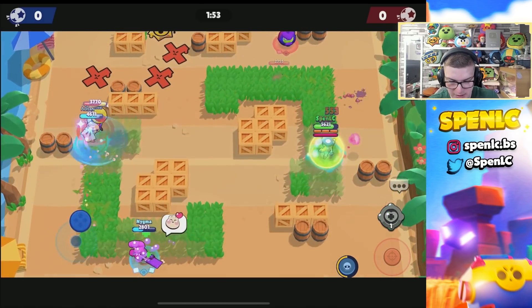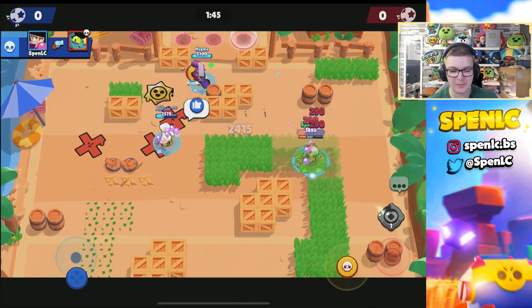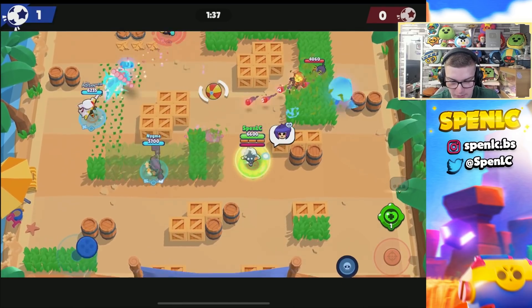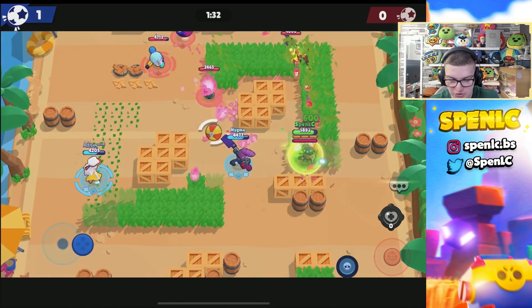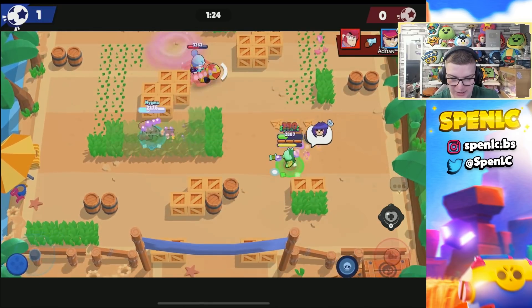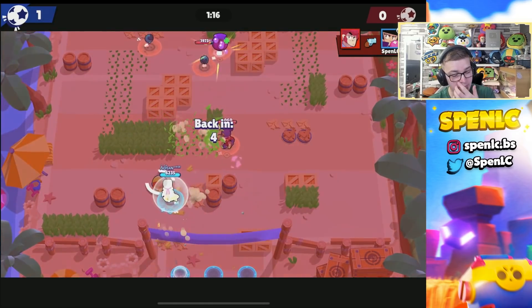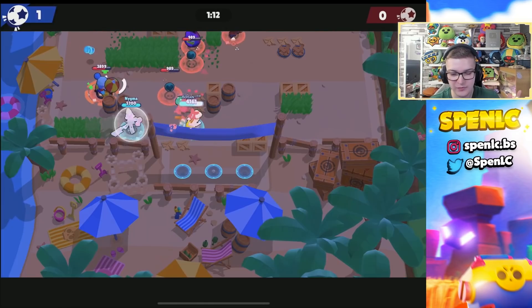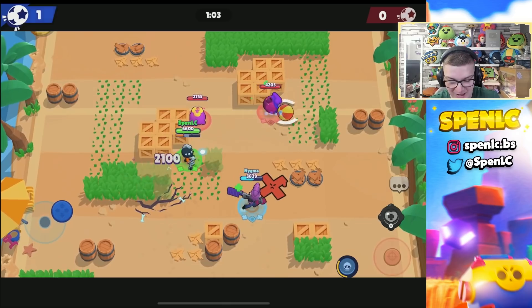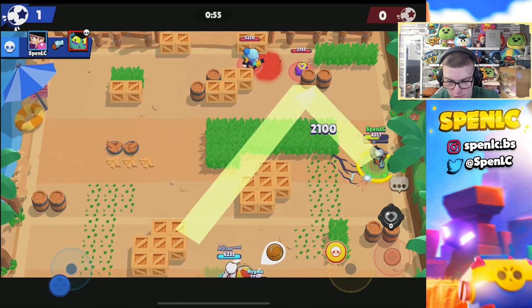We can pop the gadget and push straight into Eve, taking her down pretty easily — and that's a goal right there. BB's synergy with Byron can be pretty insane and it feels like she might actually be used now. Going to pop the gadget on Colt as well. I always prefer the shield star power because it gives you extra HP — you don't really need the extra speed with BB unless you're playing Siege, but Siege is out of the game right now so that star power doesn't really have a place in the meta. With the damage gear combined with the buff to her main attack it's going to be really strong — I can essentially two-shot Eve, which is just so broken.